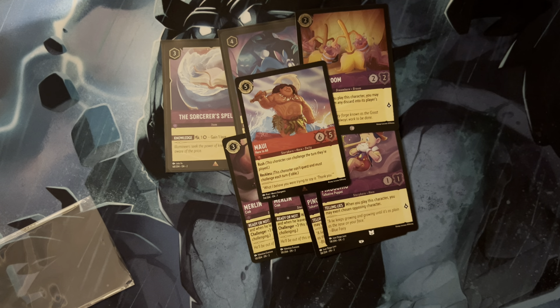Then of course you've got your big hitters in the four Be Prepareds — no explanation needed there. Once you get up to seven ink, the threat of Be Prepared is always looming, so your opponent has to be very careful with how they play, trying to bait it out.